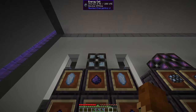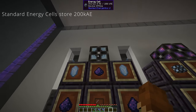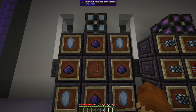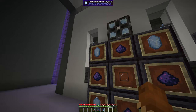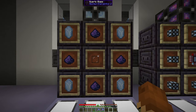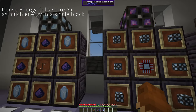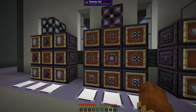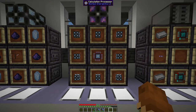Another thing you're going to need for your ME system is some sort of battery cell, and that's what these energy cells are — they store power for your whole system. These are just crafted with some Fluix dust, some Certus Quartz crystals, and some Quartz glass. If you're feeling adventurous with lots of spare materials, you can create the dense energy cell, which is just eight of those with a calculation processor.